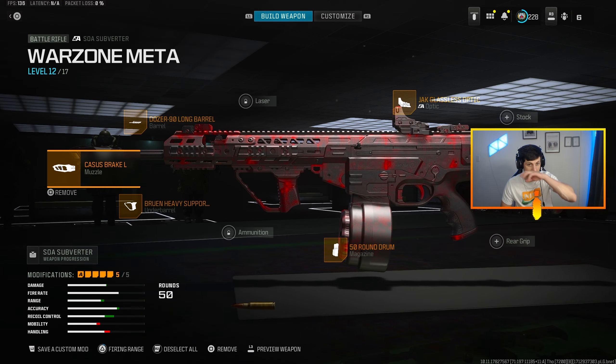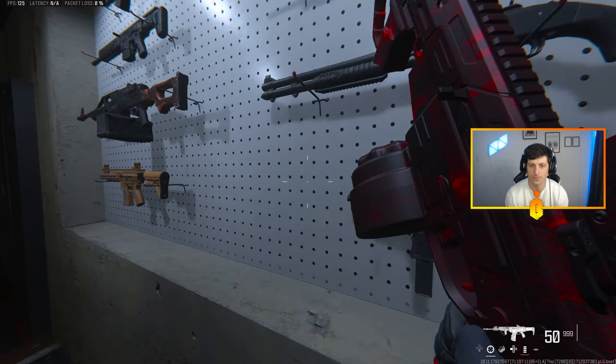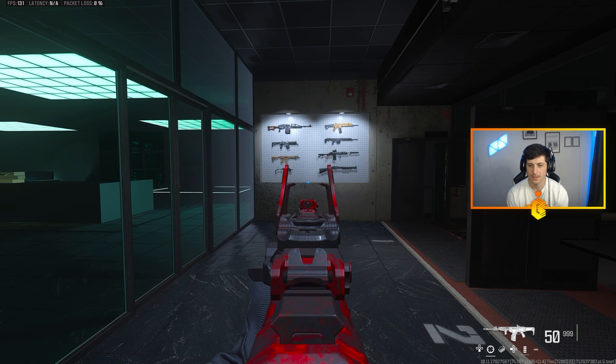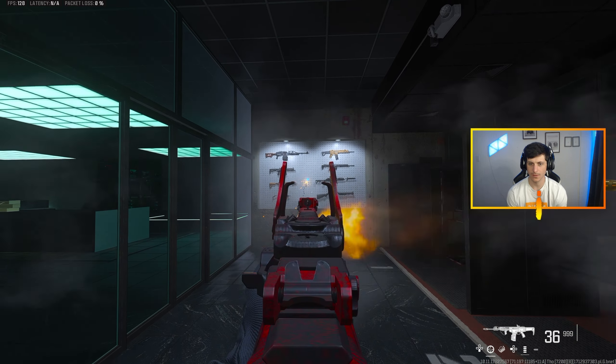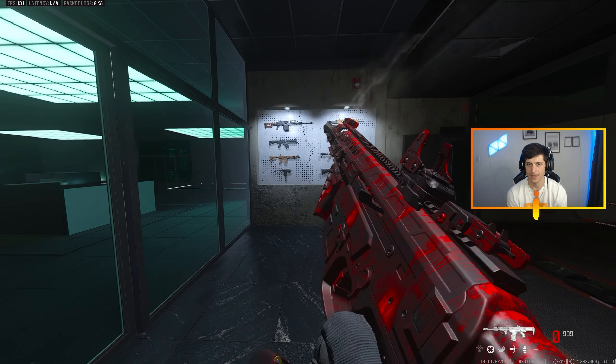Let's go over to the firing range and break down the recoil patterns for both these guns, so we have an idea of what we're doing when we're actually in a match and can control recoil. We're going to aim at the bottom, not touch the joystick, and let it rip.